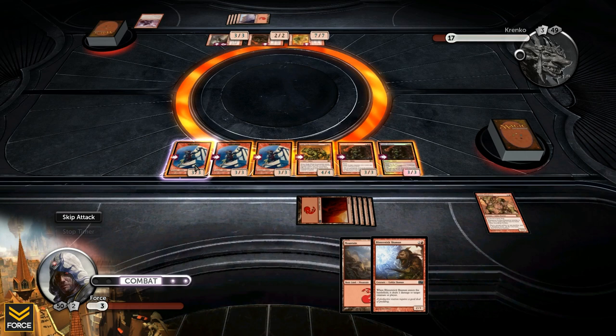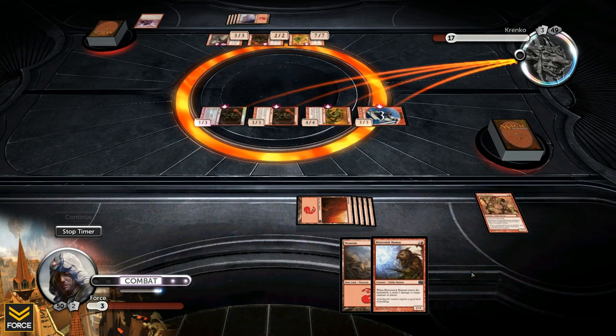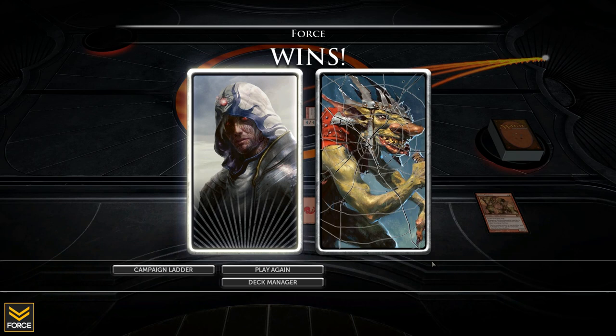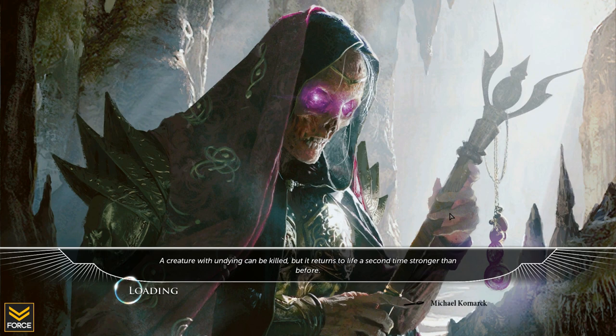Wow, perfect. Krenko — take that! Talk about a one-two punch. The first game wasn't easily won but we did win it. The green deck would have done terribly against this, which is pretty much what informed my decision to go goblin against goblin. That's going to do it for this video — took out Liliana and Krenko. Thanks for watching. Tune in for more MTG as we continue through the Revenge campaign. Keep watching and keep owning.